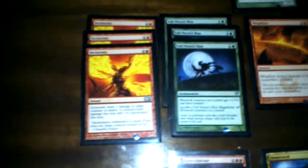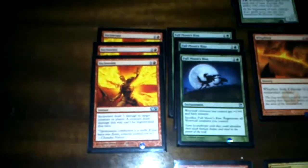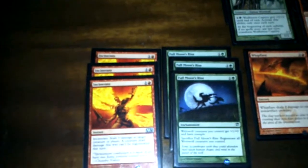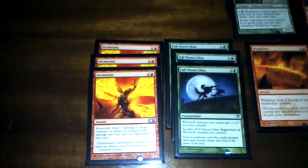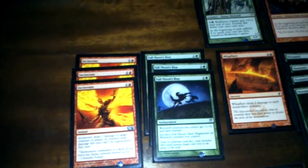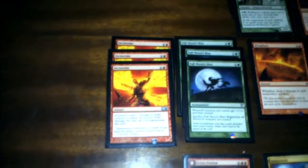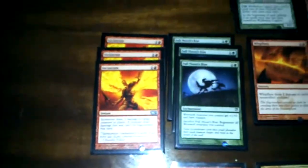I've added three Incinerates. I play those mainly because I want to quickly finish my opponent — it's very often a matter of three more damage or not. I also want to deal with Mirran Crusaders whenever they come out, because they have protection from green and black and I may not have a red creature out to block them. They're double strikers, so Incinerate deals with them pretty well, and of course it removes a bunch of other creatures too.